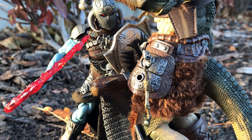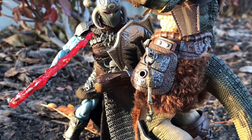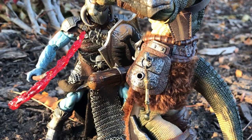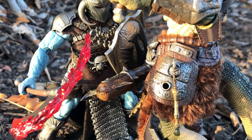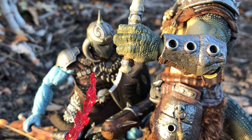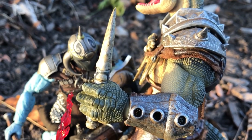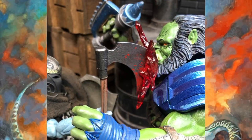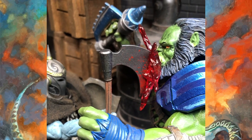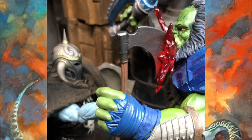He comes with two effects pieces — I think they're both intended for the axe, though you could probably put them on the sword as well, but they look best with the axe. The first one is a slashing effect, and like most Mezco accessory effect pieces, they look their best with a good light source behind them. The second one is simpler but no less brutal — it's a smack-on impact effect piece. Combine that with the tasteful bit of blood spatter on the bloody axe, and it's a very cool look.